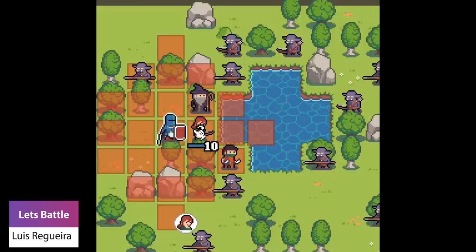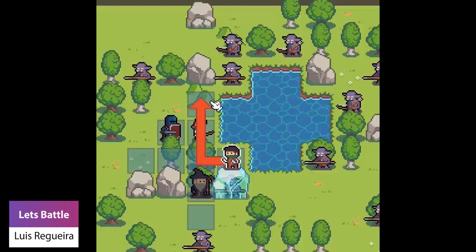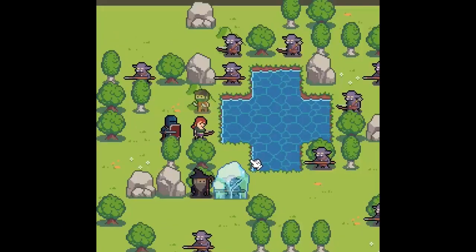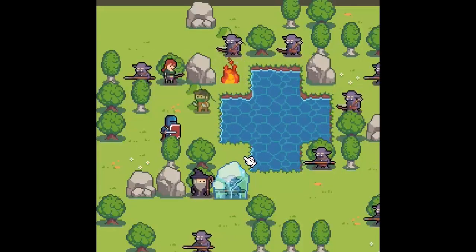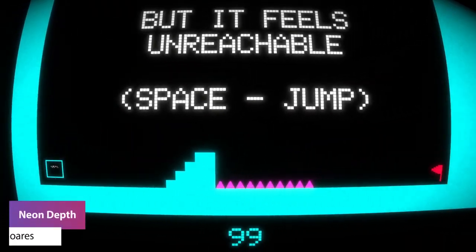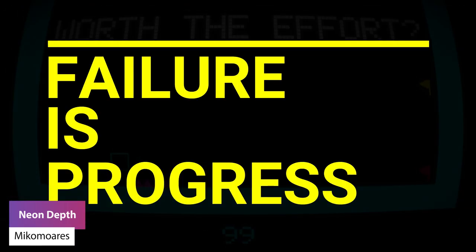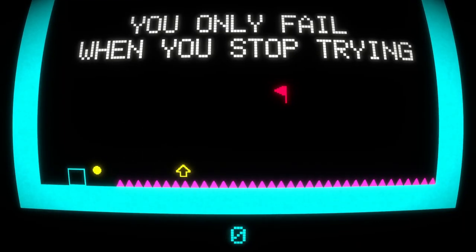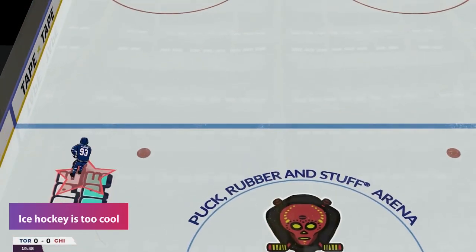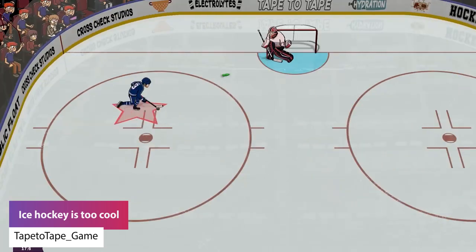Luis Rigura has got a polishing of their Battle Simulator game. User Mikko Morse has got a game where your failures are actually your biggest strength. Tip2Tape2Tape_game has got a new Steam page for their roguelike NFL 94 inspired hockey game.